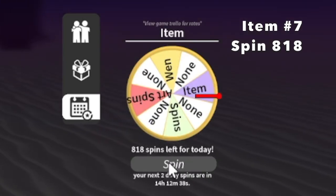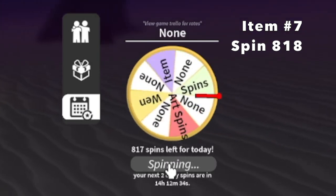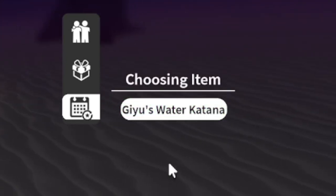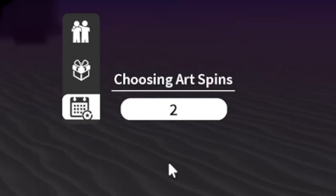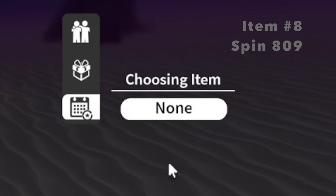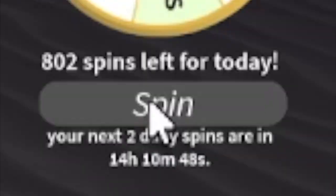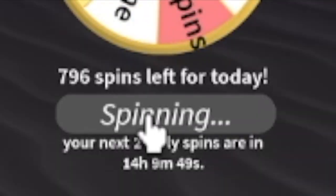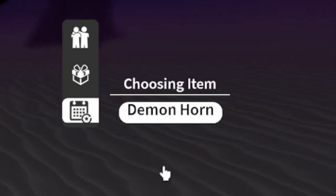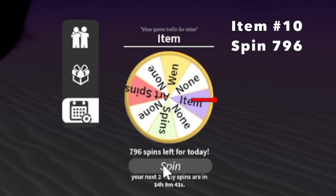Offresh again! Item 7 at 818 spins remaining - we got Giyu's Water Katana. Not bad. Item number eight, 809 spins remaining - we got a Lantern. I think I have 10 lanterns now. Item number nine at 797 spins - Shinobu Hauri. Not bad.